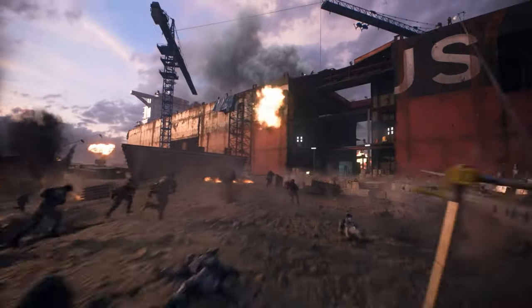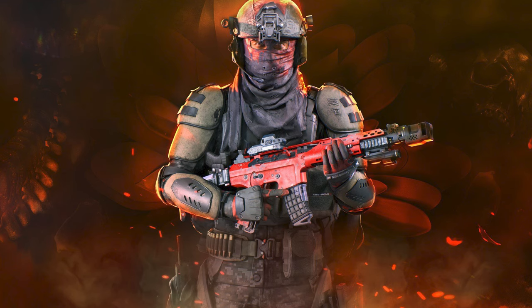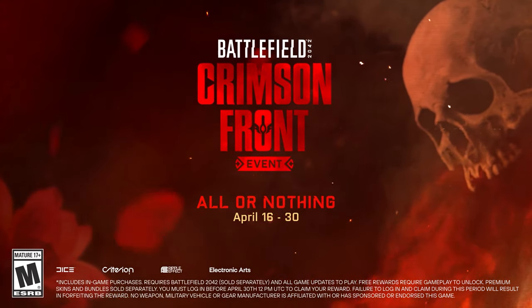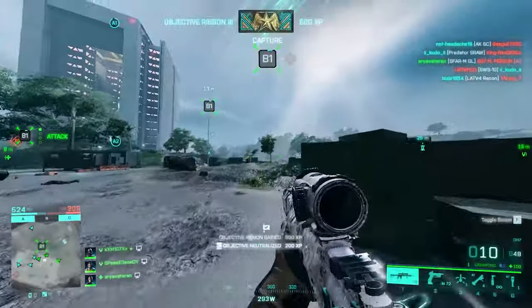There will be some bundles available in the store during the special event: the Red Hand bundle, the Stranglehold bundle, the Blood Pact, and the Crimson Front bundle as a whole. So it's basically three bundles sold separately and one bundle to buy them all at once.